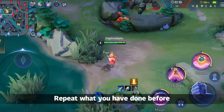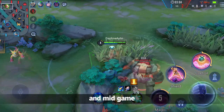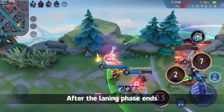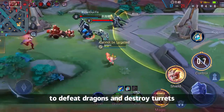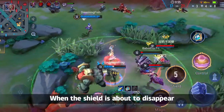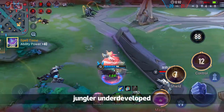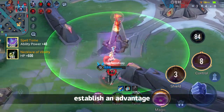Repeat what you have done before — invade their jungle every time their buffs refresh. In the early and mid game, when the buffs are not refreshed, use Punish to steal their monsters. After the laning phase ends, keep following the core position. You can follow the jungler to defeat dragons and destroy turrets. Pay more attention to your shield — when the shield is about to disappear, refresh the shield in time. In the early game, constantly harass the opponent's jungle to make their jungler underdeveloped, and your team can easily establish an advantage.